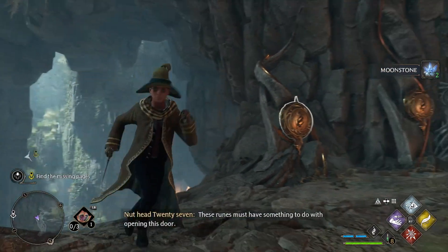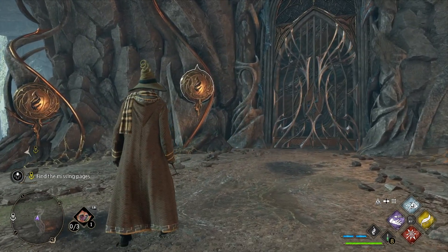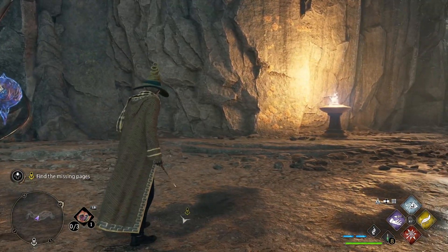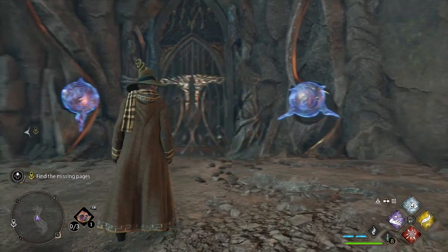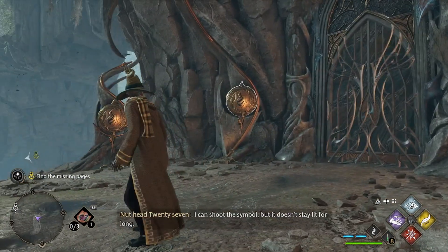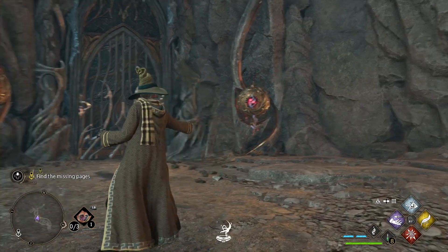Okay, they have a fire symbol on it by the looks of it. Do I need to use a fire spell? All right, well they're blue. What if I use my Expelliarmus armor? Oh, that did something. Maybe... I need to do this quick. Do I just use a normal spell? There we go.